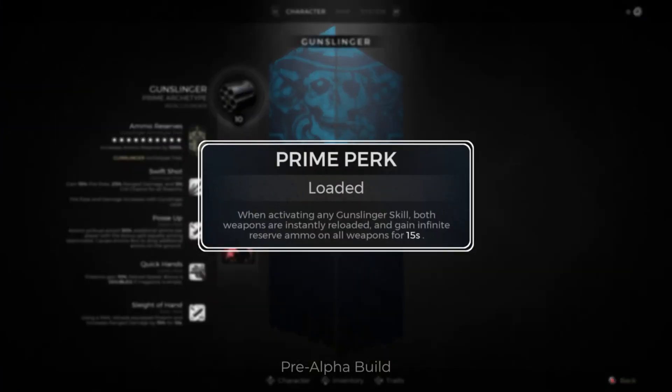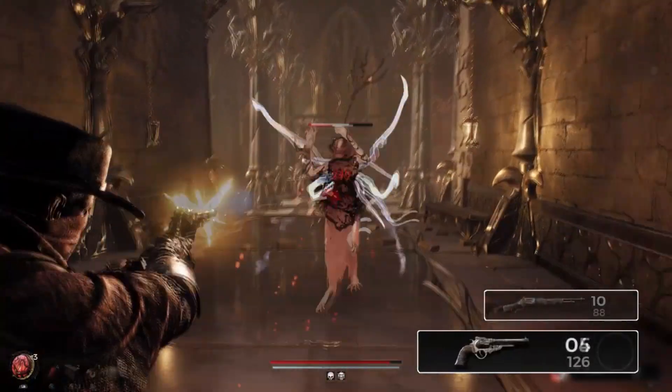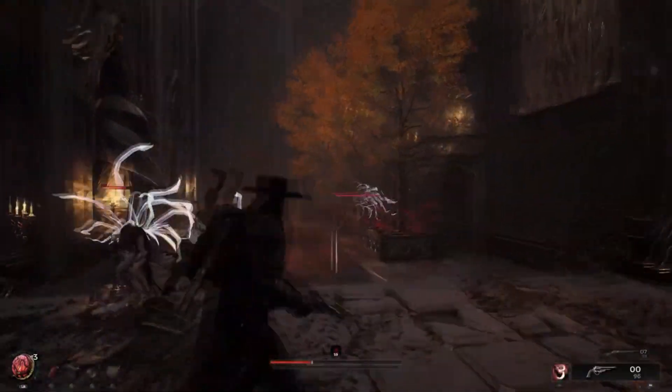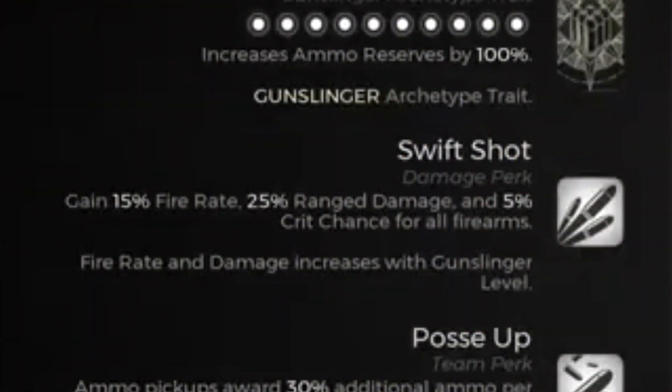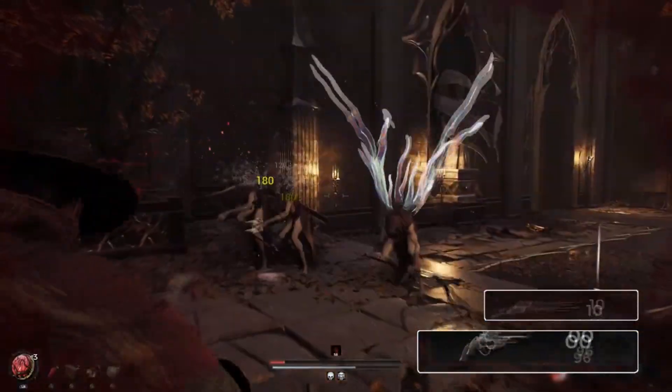Prime perks are the most defining of the archetype. They feature abilities or mechanics typically not obtainable on any other archetype or piece of gear. Damage perks help boost the player's effectiveness in combat for their type of playstyle. As we can see in the Gunslinger's trailer, their damage boost is a general one to all firearms.